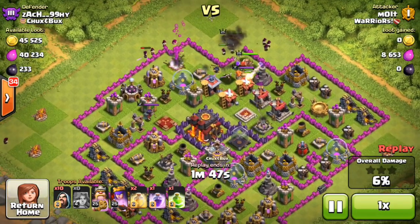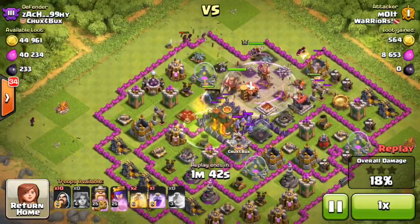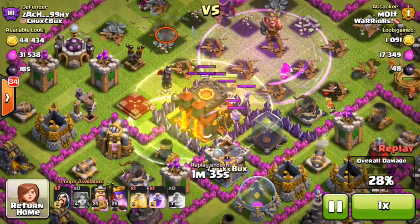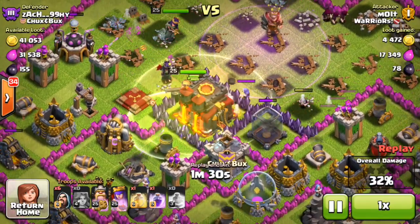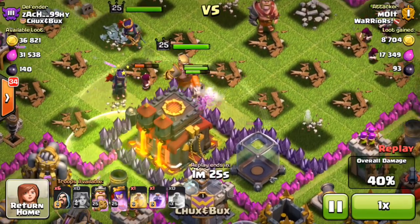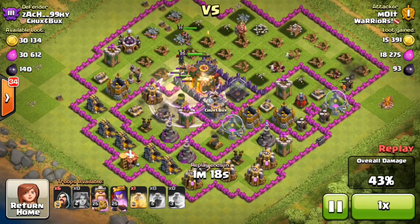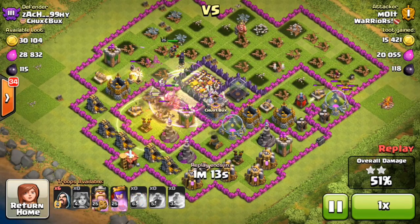The valks are coming in and we drop a rage spell right there. They're heading over towards the queen, and then here come the clan castle troops — this is where the trouble starts. Some of them are on the inside, some on the outside. The valkyries are doing something in there but the wizards are staying alive for way too long. They walk all the way over to the jump spell, jump over, pause, pause again, then attack. The wizards actually took out a couple of them.